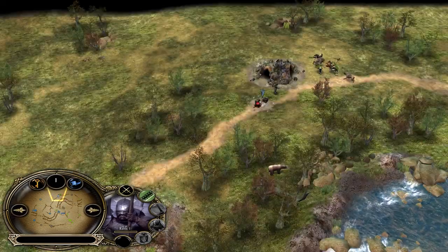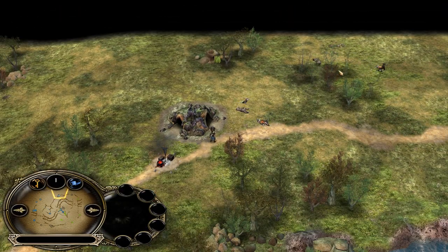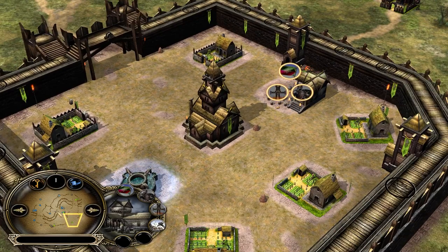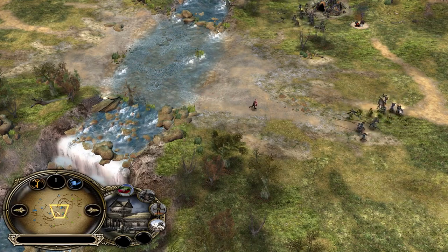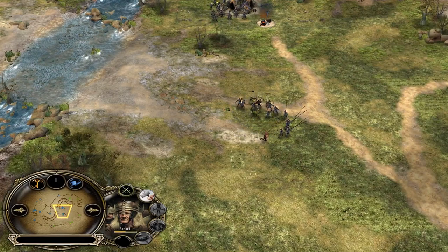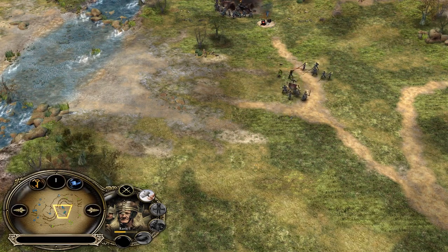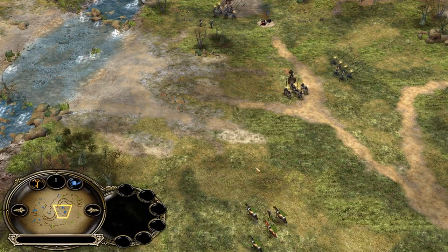Peasants are countering the pikemen but the Isengard player is paying attention to every single location, playing a very smooth and almost perfect game without making mistakes. There are still a couple of creeps left on the map. Lords gets one more shot — he did it! He lost a full battalion though. He demolished the stable, and losing rohirim will slow you down big time. Berserkers are a good counter to Rohan peasants — if you have a money advantage as Isengard, you can recruit berserkers as they can one-shot peasants.